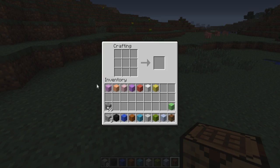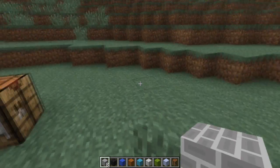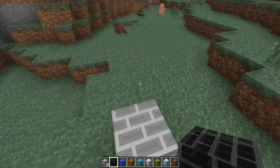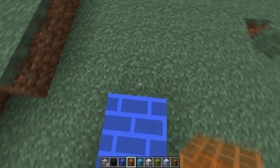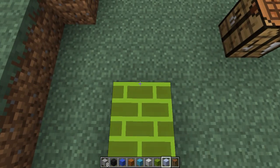You get 8 Anti-Creeper blocks and they come in various shapes — actually, they kind of do. They come in slabs and normal blocks and one stair.